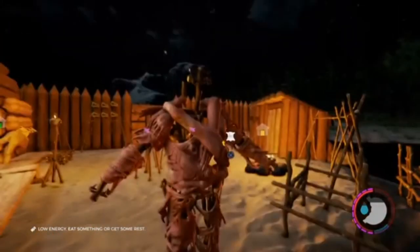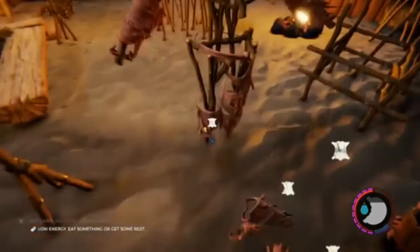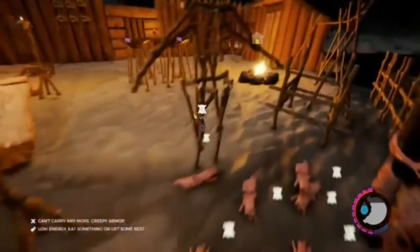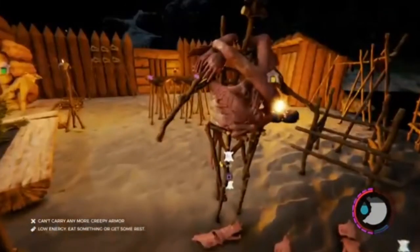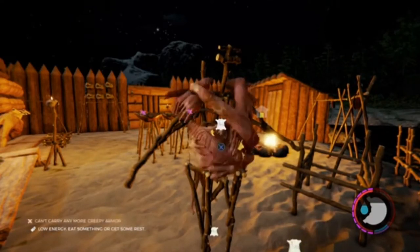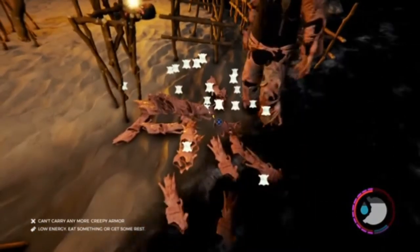We're going to do the chest piece first. Let's just take them off first — we do not care if they go on the floor. Alright, see there's a bunch of them. So he puts them on and I rapidly tap X, and there'll be a billion on the ground.